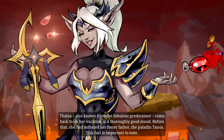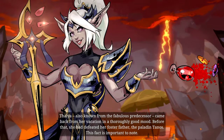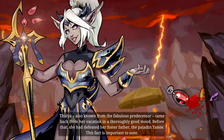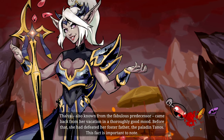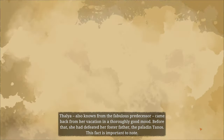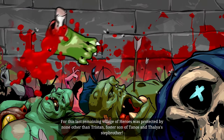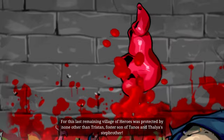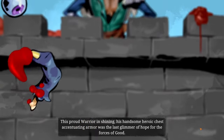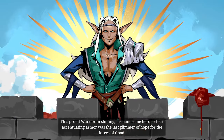Talia came back from her vacation in a thoroughly good mood - before that she had defeated her foster father, the paladin Thanos. This fact is important to note, because this last remaining village of heroes was protected by none other than Tristan, foster son of Thanos and Talia's stepbrother. This proud warrior in shining, handsome, heroic chest-accentuating armor was the last glimmer of hope for the forces of good.